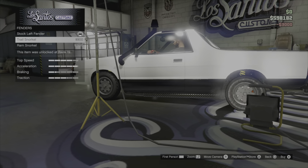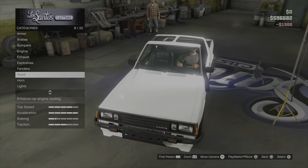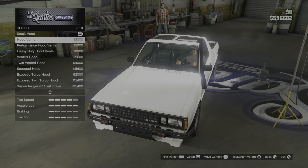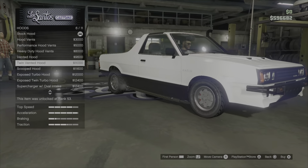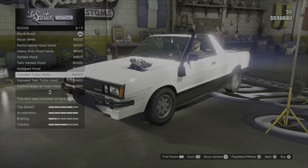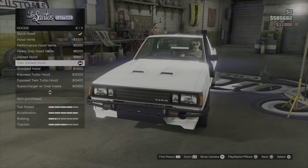Do we want to explode this car? Fenders - a snorkel. Can this car go in the water? I don't even know. I can't see anything because the car is so bright because it's white. Okay, I can see now. I like those vents. I don't really like it with the whole thing with the engine sticking on the car. I'll go for that one - one vented hood.